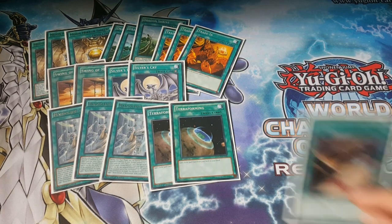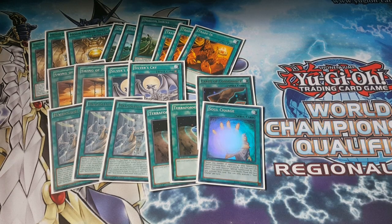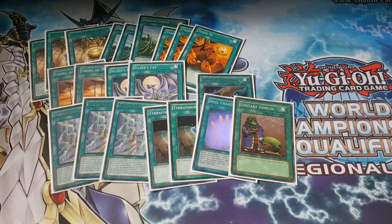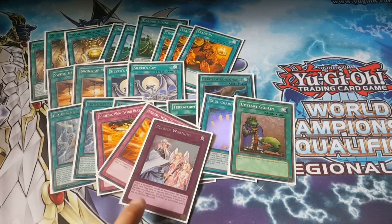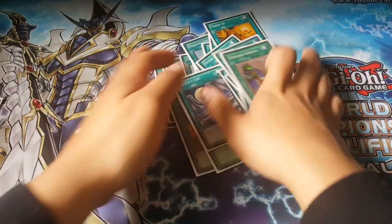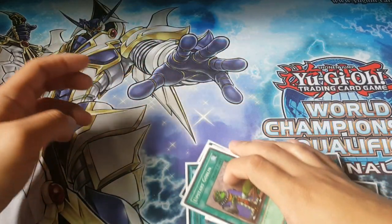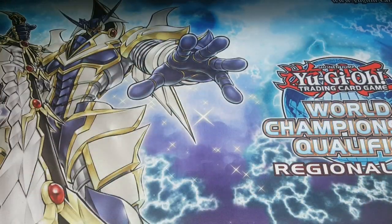To search out Mausoleum, I run two Terraforming. I only run one Cards of Consonance because I only target about four cards with it — the Stones. Soul Charge is one-of. It's a 39-card deck. For the final cards in the main deck, I run two Wing Blast and a Warning — ugly rarity but whatever, it works. That's the main deck, it's 40 cards I believe, or 41... no 42. I don't know, I fluctuate.